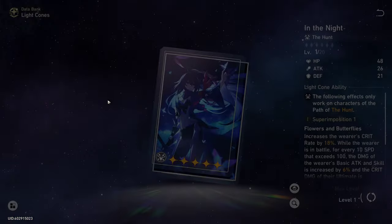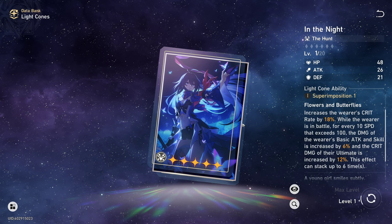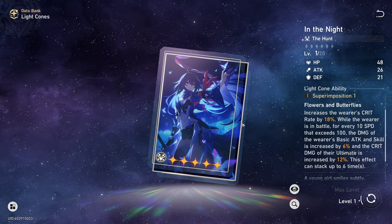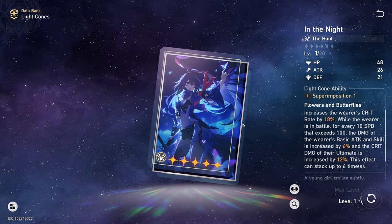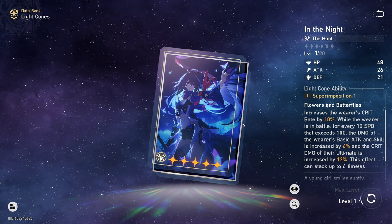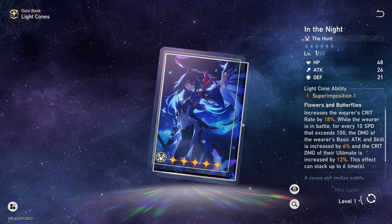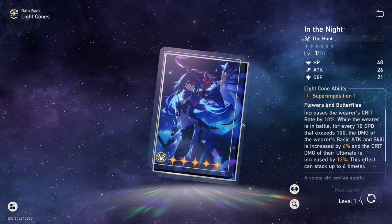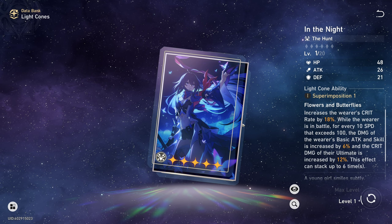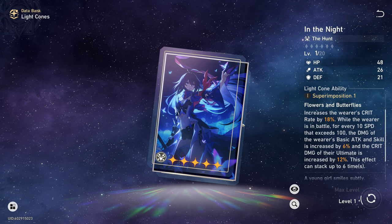The next and final light cone is In the Night. It increases the wearer's crit rate by 18%, and while the wearer is in battle, for every 10 speed that exceeds 100, the damage of the wearer's basic attack and skill is increased by 6%, and the crit damage of their ultimate is increased by 12%. This effect can stack up to 6 times, so you can get some pretty high numbers. Note that you have to build Yangqing with speed for this, and it benefits you to use characters who buff speed.